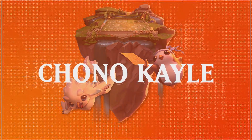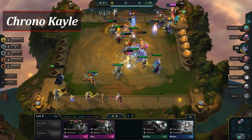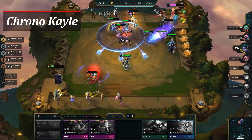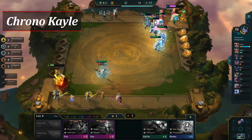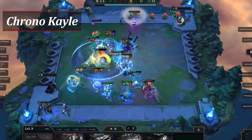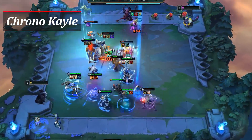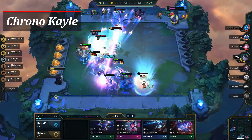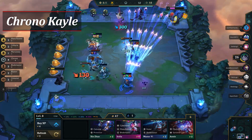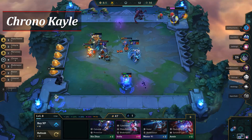Chrono Kale is taking the number 2 spot on our list. Kale has been a strong carry option for all of set 3, and while there are a few variations you can play with her, in the current meta we're going over Chrono Kale. The core champions of this build are Kale, Shen, Zaya, Thresh, Wukong, Ezreal, Kassadin, and Misfortune. This provides Kale with both of her traits and 4 Chrono to increase her attack speed even more.